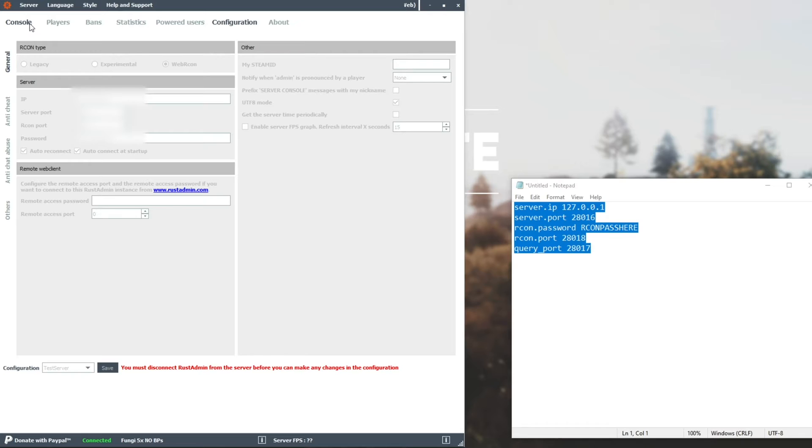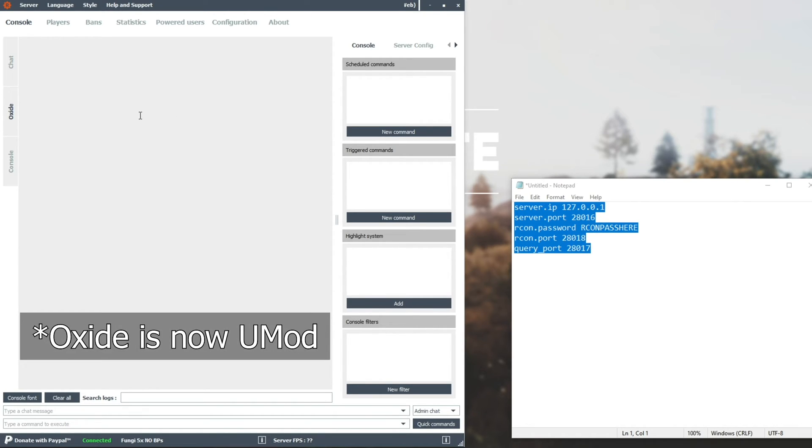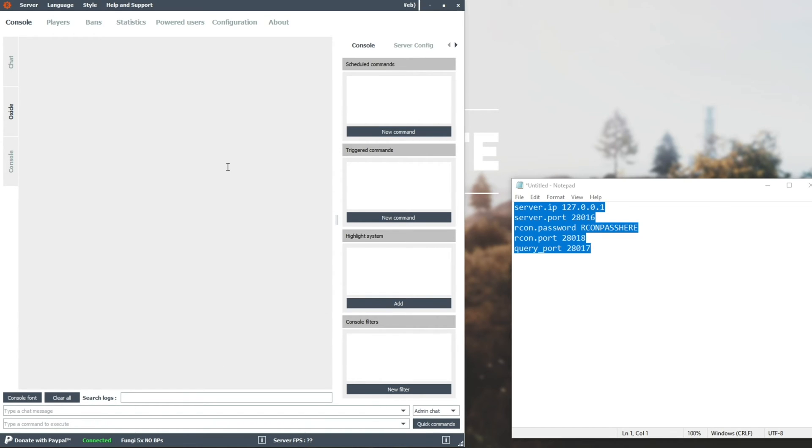So these tabs at the top — Console is over here. We have the in-game chat that'll pop up here when people join our server and start playing. Oxide is, as far as I can tell, Oxide-specific information. Oxide is a plugin for the server that we'll get into in another video — it allows more plugins and add-ons to be added, such as automatic closing doors, password sharing, clans, etc. And Console is where we're going to be spending most of our time, unless we want to chat to the server, which we'll use at the very top.